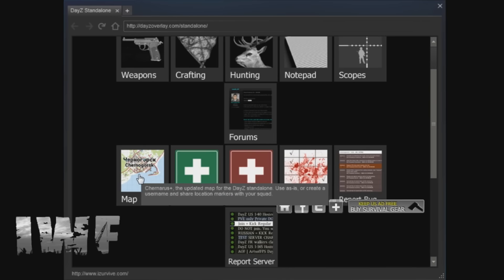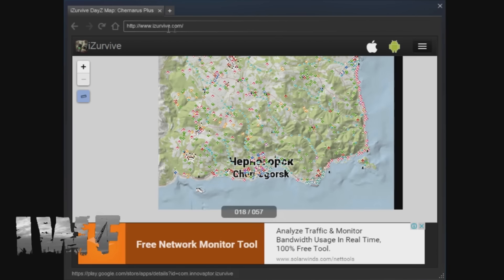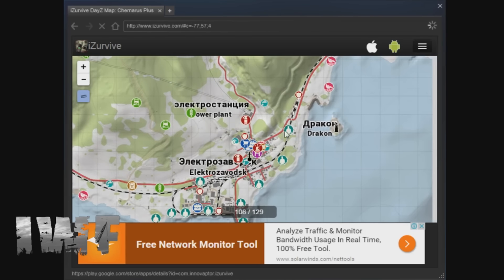So now once you're in here, for instance if we don't know where we are, we're going to open up our map. It takes you directly to the iZurvive map and we know that we're in Elektro and we know we're around here.